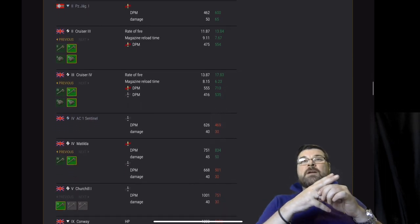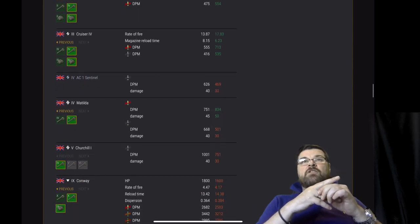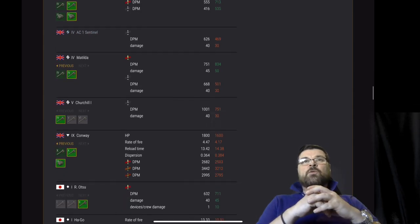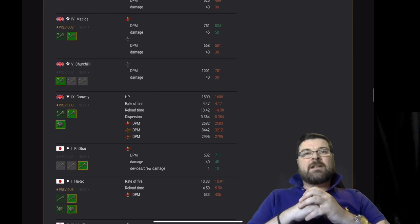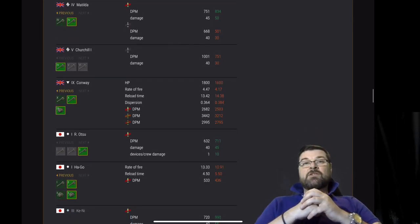Churchill 1 — APCR nerfed, DPM and damage. Conway — big nerf: HP, rate of fire, reload time, and DPM across all shells nerfed. Looking at the Japanese line now, we've got the R Otsu which is being buffed — DPM, damage, and crew damage, although that's a slight buff.